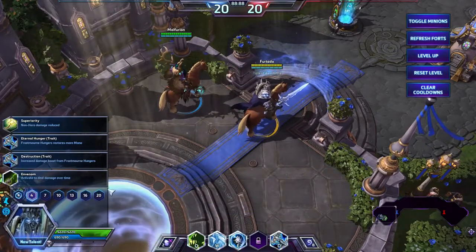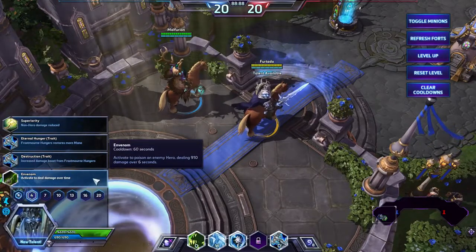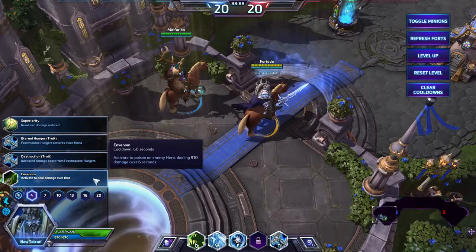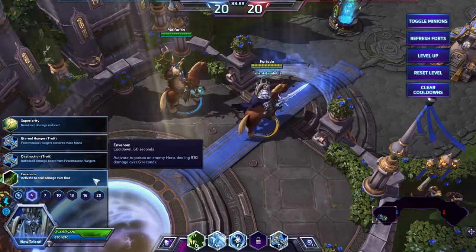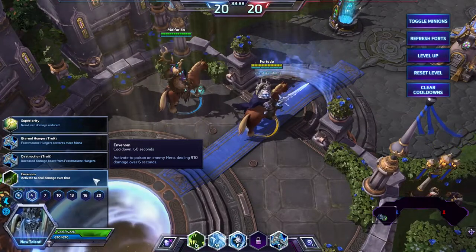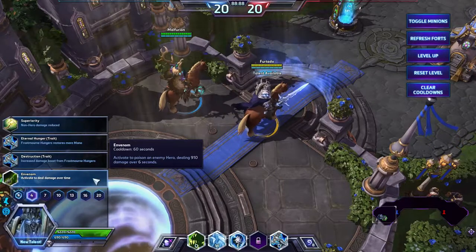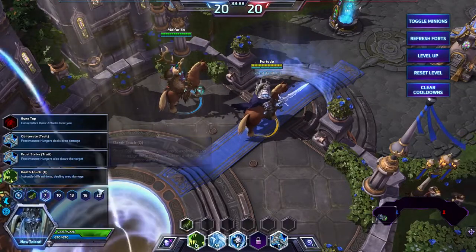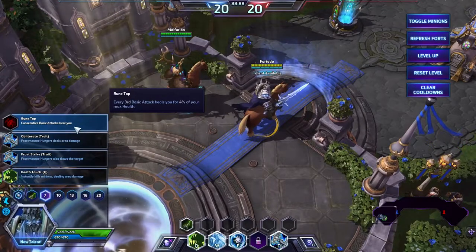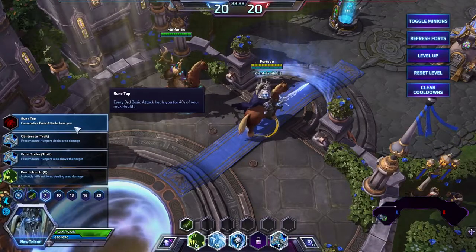The next talent you want to get is Invenom. With this build for Arthas, you kind of want to go as a bruiser. You don't want to go full tank because full tank is like Stitches, Anubarak, and other full tanks. So we're going to grab Invenom. The next one we want to get is Rune Taps — consecutive basic attacks heal you, and every third basic attack heals you for 4% of your maximum health.